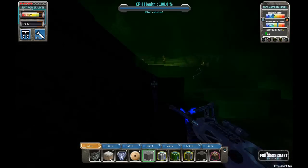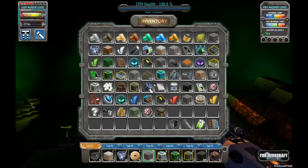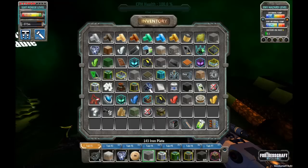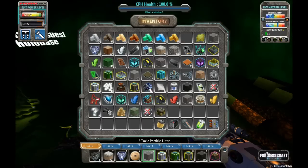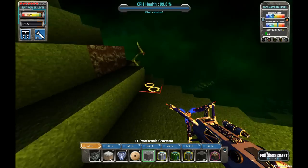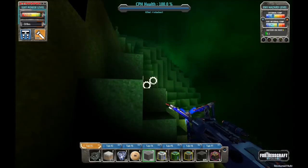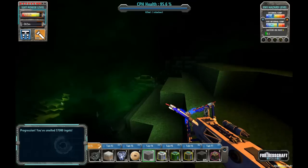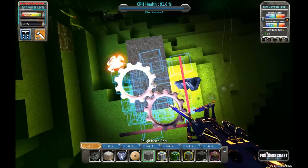So I died, but luckily I knew pretty well where my corpse was and now I am alive once again. I got all my stuff back. Dying down here is not an ideal situation to be in. By the way, reminder: when you're in the toxic caverns, you have to craft yourself an extra toxic particle filter. So keep that in mind. I think I got all my stuff — let me headlamp this and make sure there's no items laying around near where my corpse was. They seem to stay really close to where your corpse was, so we're in pretty good shape.